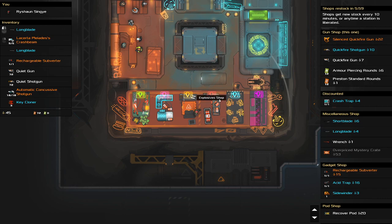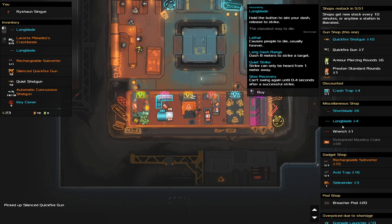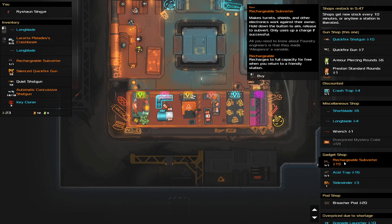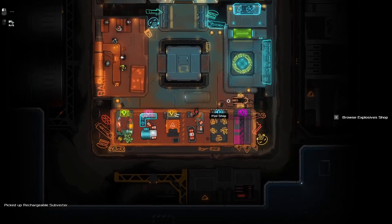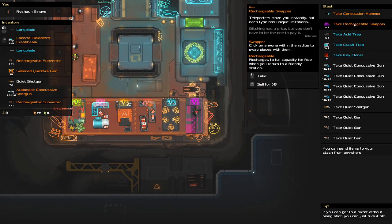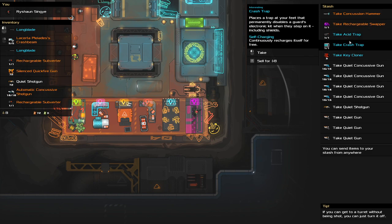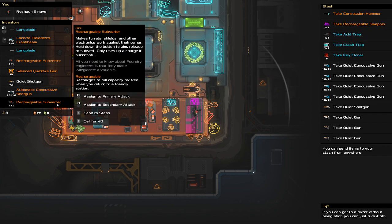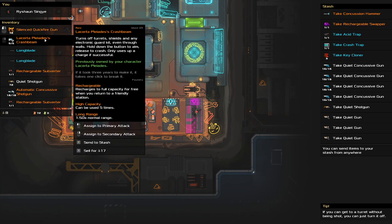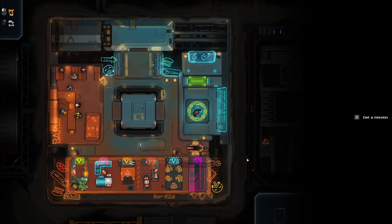We can buy a silenced quickfire gun, which we're definitely going to get. Rechargeable subverter for 15, and I've got 23 — I think we're going to get that and replace it with the key cloner. What do we have in the stash? The hammer will be helpful for when we need to capture people. We've got key cloners, acid traps, crash traps. So we've got two subverters, a silenced quickfire gun, and the crash beam, plus two long blades. Yeah, I think we're good.